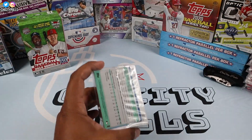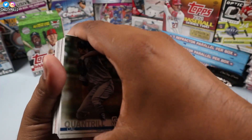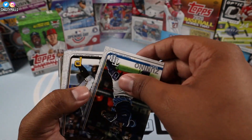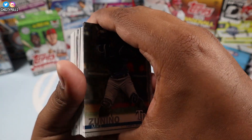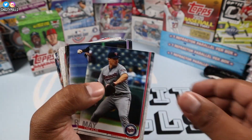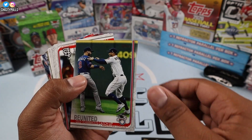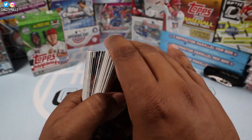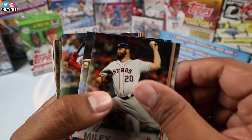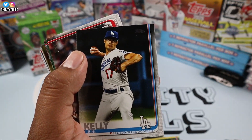Hopefully we get some nice rookies out of here. We start off with a rookie card of Cal Quantrill, Cole Tucker rookie card, Adam Jones, a Brendan Rogers rookie card — not too bad — Austin Riley rookie card, Paul Goldschmidt, Nate Lau rookie card. I'm making my ranking here as we go — a rookie card there — hey, hey, there we go, this box is winning!